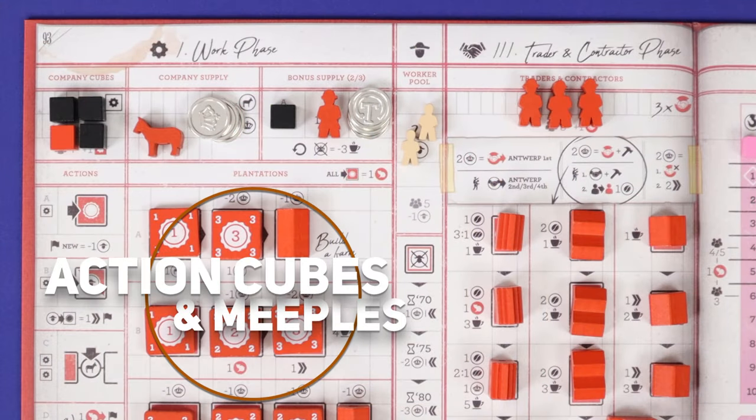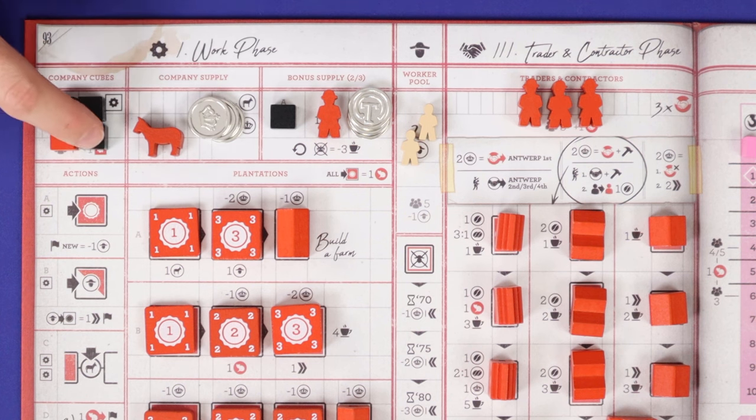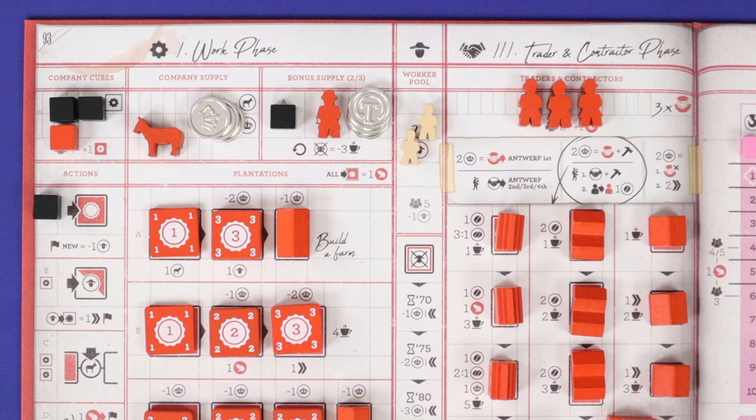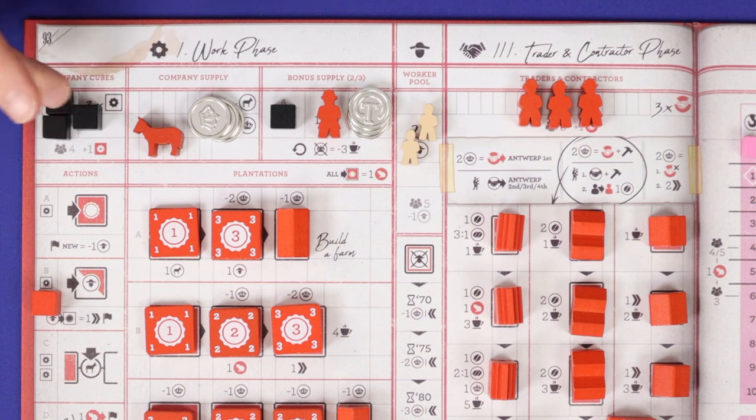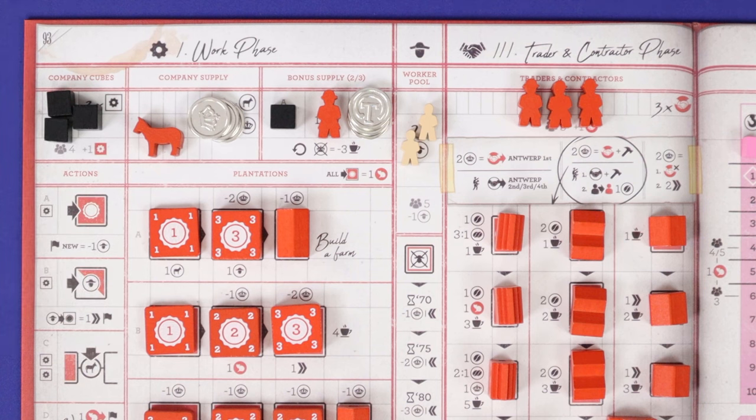Before we talk about each phase individually, we need to talk about action cubes, action meeples, and the bonus supply box which links them together. In the work phase, each action requires you to spend one or more action cubes in order to take the action. Each player has three black action cubes, and in the four-player game only, one additional action cube in player color. At the end of a round you'll get all of these action cubes back, except for the colored one in a four-player game — this can only be used once per game. Across three rounds, you'll have nine action cubes to use in a three or five-player game, and ten in a four-player game.